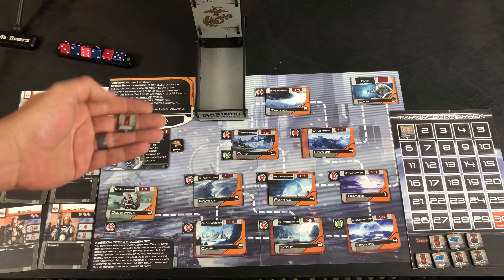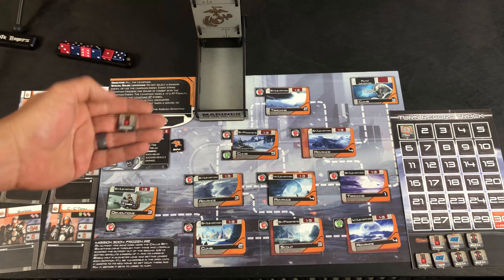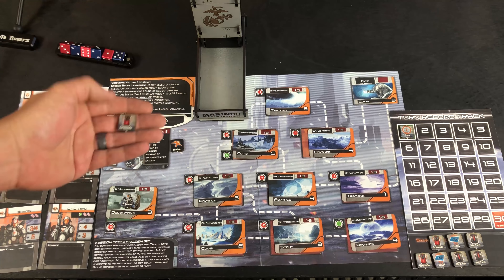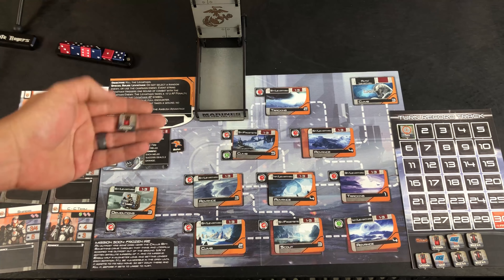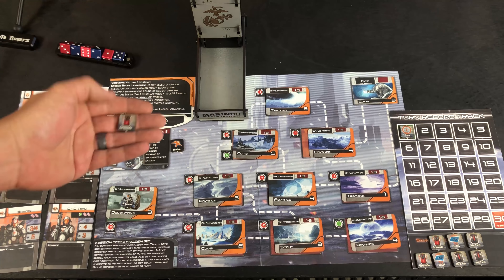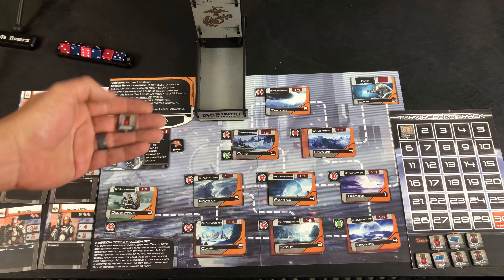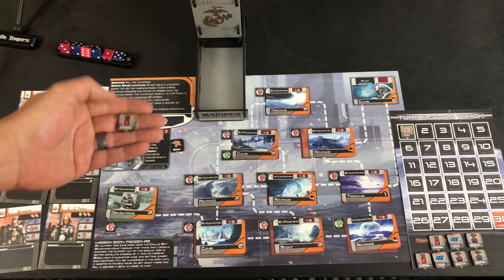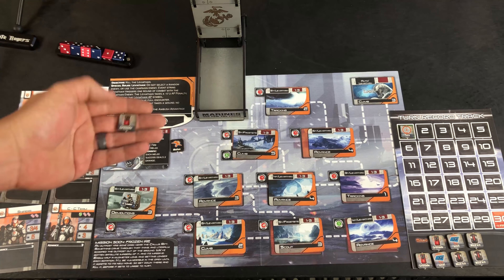I need at least a four to get one command point, and I rolled a six. Those extra points are wasted — I'd need an eight or a critical success to get two command points. So I'll take my little command point counter and place it on my squad leader. That command point is use-it-or-lose-it; if I don't use it this round I won't have it. I don't have to do any other skill checks currently, but I will do the event roll. On a six-plus result we encounter the Leviathan — which on this mission is just a one-off single round of combat.